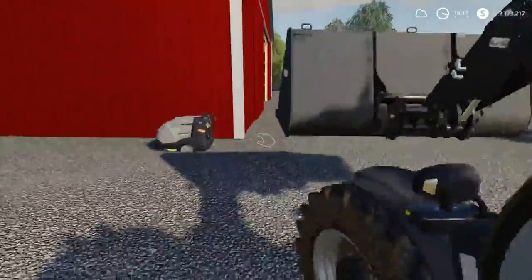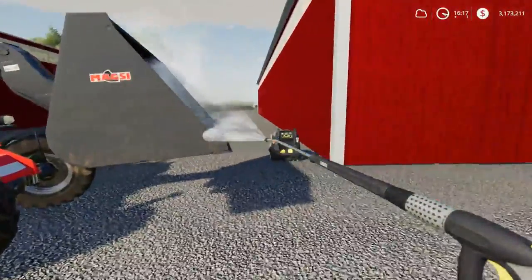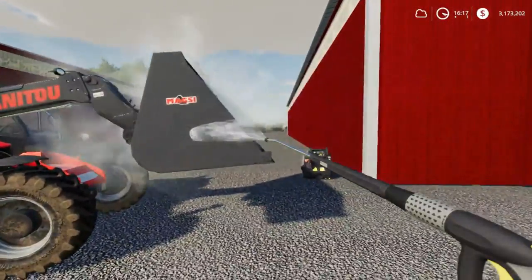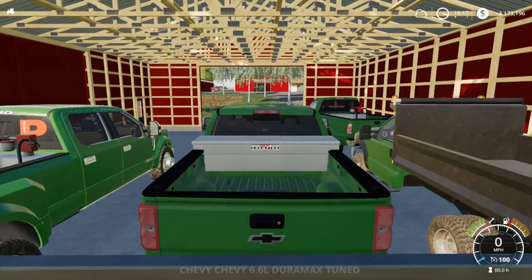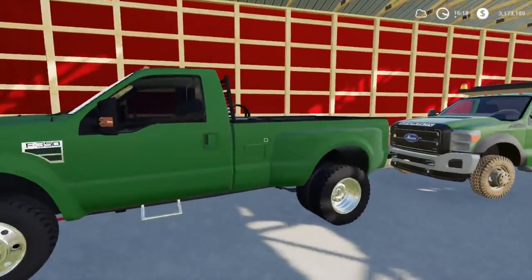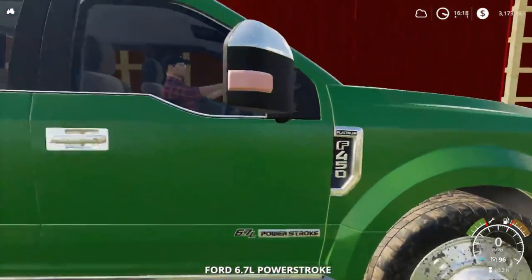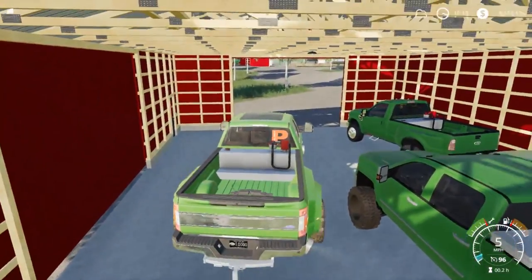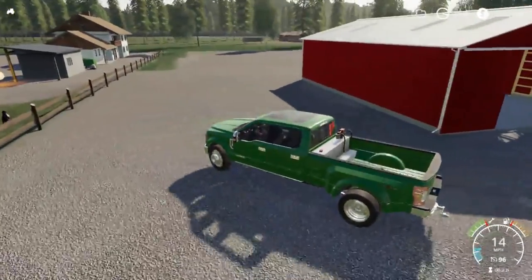We're going to go ahead and wash this bucket out, power wash it off, so that when we scoop up silage the cows don't get their own manure to eat. We'll jump in our new pickup — I think it's this Ford, the Platinum. I'm going to be driving the old Ford Platinum today. We got one Chevy too.